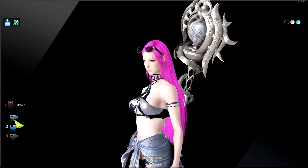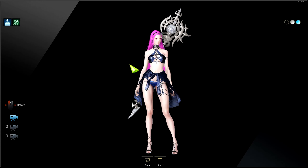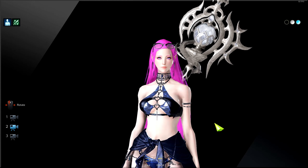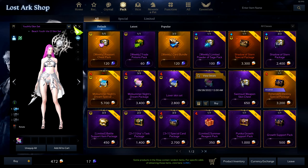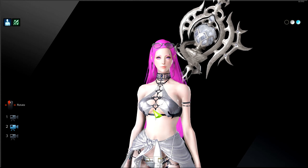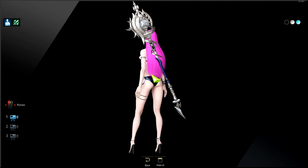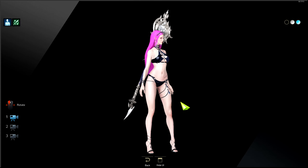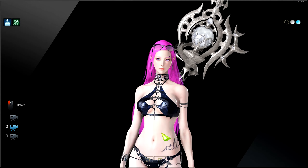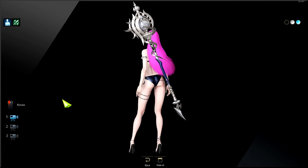You can buy pieces of it off the auction house after three days of the skin release. This is a pretty cool skin. Here's the other variation in a different color with a close-up. There are so many variations, but I guess you can just dye these skins anyway. This other variation doesn't have the cover on the waist, which is probably better — you can also see the chain on the side, which is kind of cool.